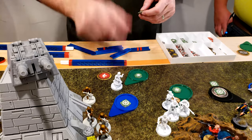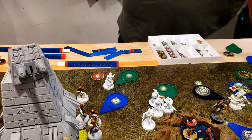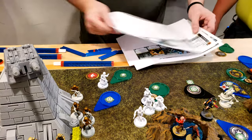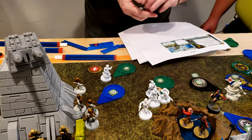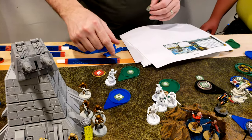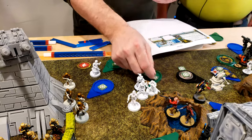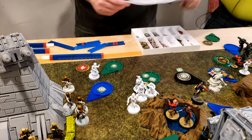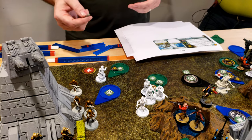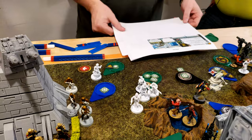Pulling the commander — Hondo is going to aim for himself, which allows his aim to transfer over to the squad, taking a suppression for that. He'll use his electro binoculars to give them another aim. And that's his turn.